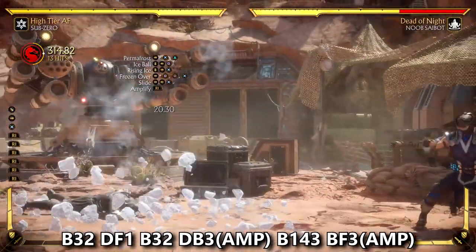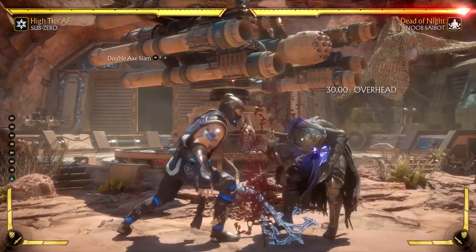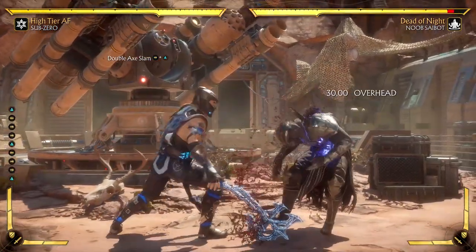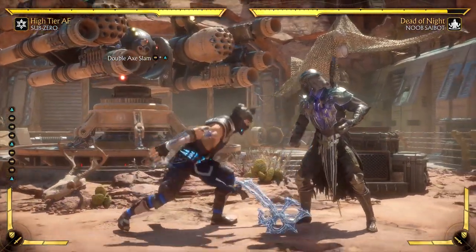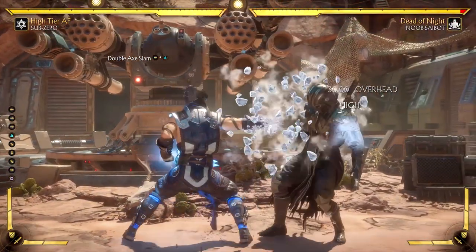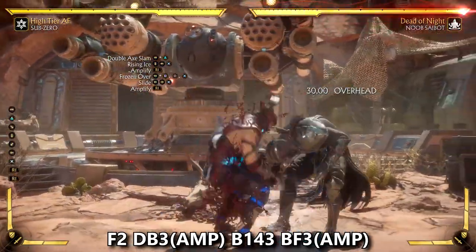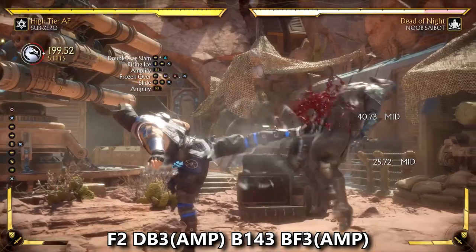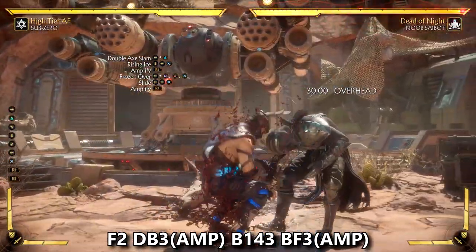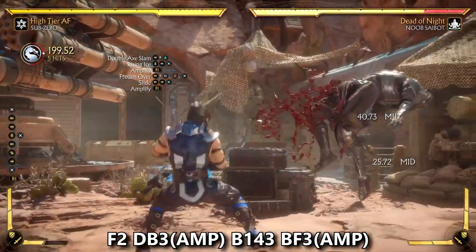One of my favorite moves in Sub-Zero's entire kit is Forward Two Double Axe Slam. Although it has a slow startup, the range is insane and it is an overhead attack. This attack is special cancelable but regular Ice Ball is too slow to connect in time for a combo - that works fine in the Dead Winter tournament variation because you can meter burn the Ice Ball to be quicker. However, Rising Ice can actually connect immediately with this move and combos fine in both regular and meter burn versions, giving Sub-Zero both low and overhead combo starters.